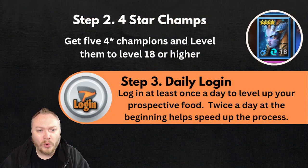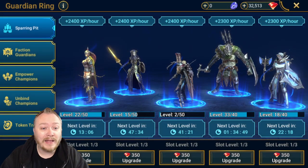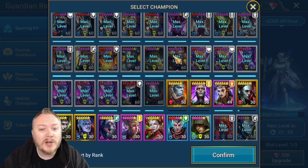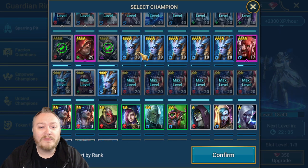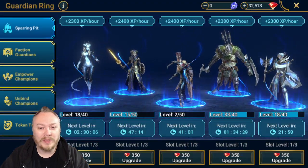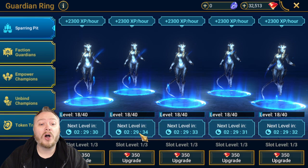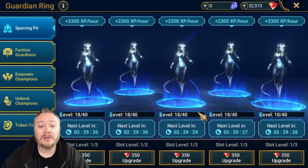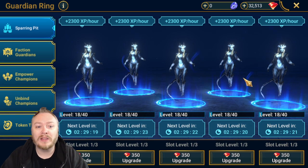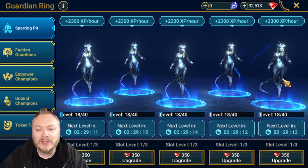Step two is going to be getting five four-star champions and leveling them to level 18 or higher. That's what I have set up here — that's how I normally run things. Plarium, fix this — they're max level, we can't put them in here, we shouldn't even see them. I have my five four-star champions, they're all exactly level 18 coincidentally, and I'm going to put them all in there. There's the last one, and now we have our five champions. They're all the same level and they're all going to level up at the same exact time — all you need to do is come in and level them all up. Make sure you just keep them all the same level so that they level up at the same time.